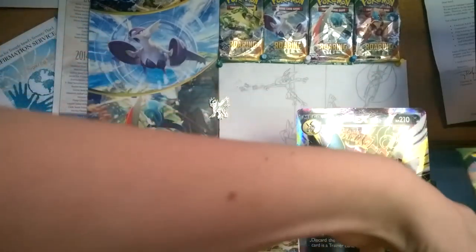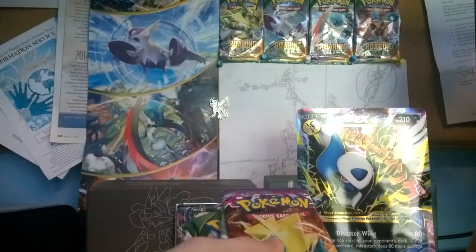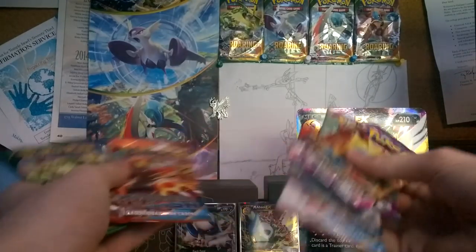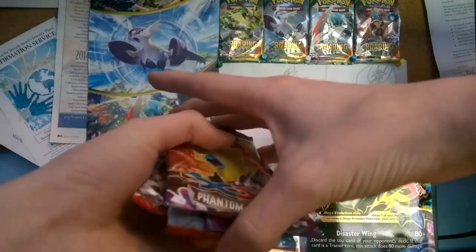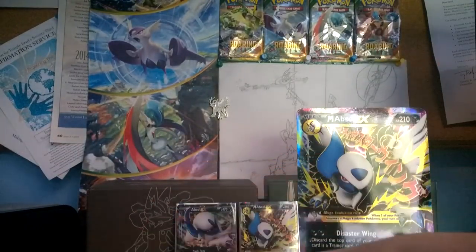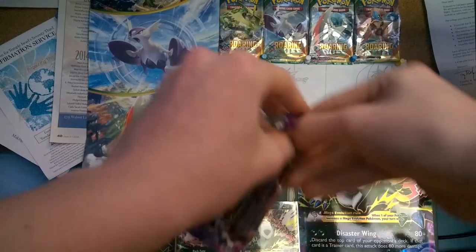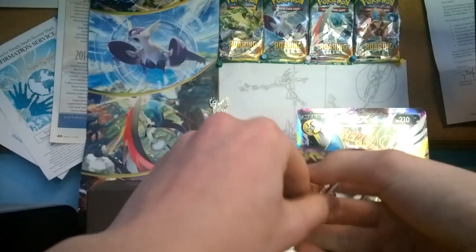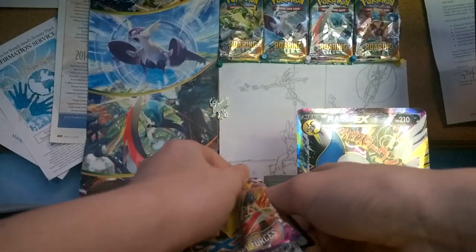Let's get started with the packs. How are we going to do this? I guess we'll go oldest to newest — so we'll go Phantom Forces, then Primal Clash, and then Roaring Skies. Yeah, let's get cracking into this. Wouldn't that be sweet if we could pull a Secret Rare Dialga? Oh my gosh, that would be absolutely amazing.